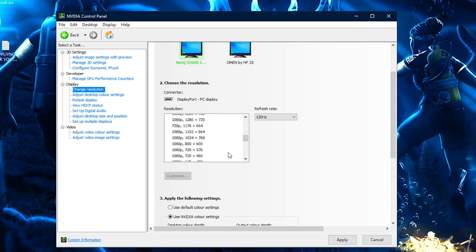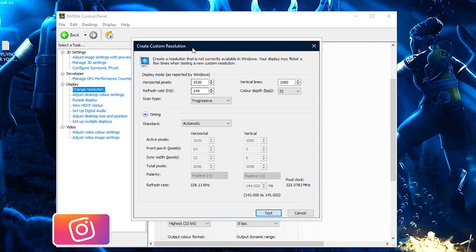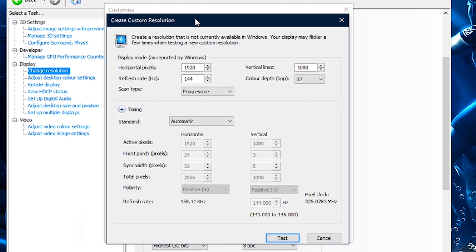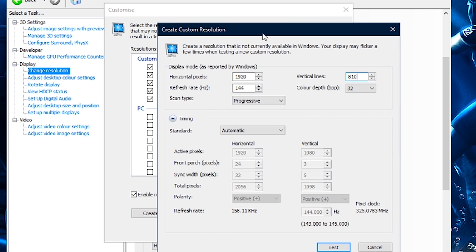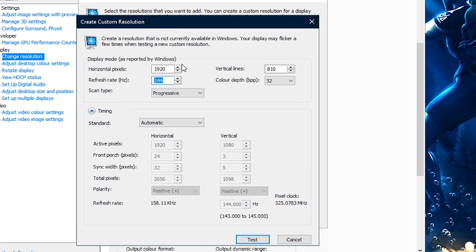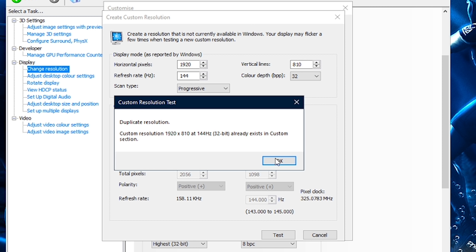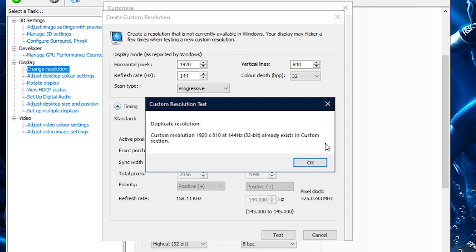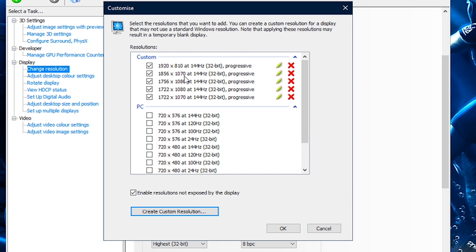For AMD and Intel users — I know you're about to comment — you can actually mirror this quite well. Everything I show in my NVIDIA Control Panel you can probably copy and do within AMD Radeon Settings, which is basically your control panel. It shouldn't be too hard to mirror exactly what I'm doing. If you can't create custom resolutions for whatever reason, you'll have to use CRU — Custom Resolution Utility — which is an application that lets you create custom resolutions. I've made a video about that called 'How to Use Stretch Resolution,' linked below.